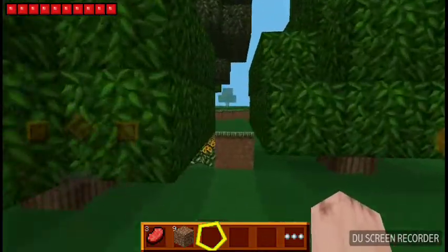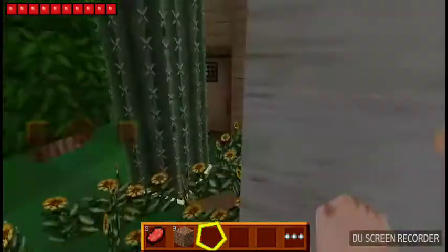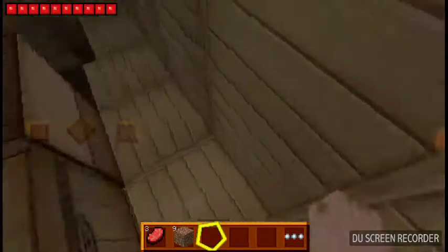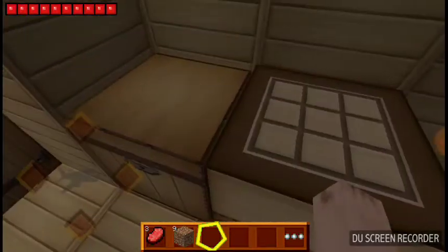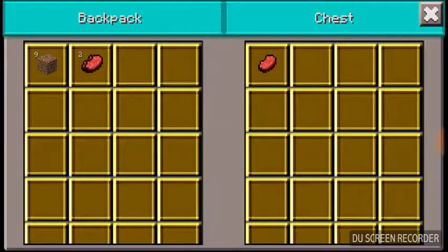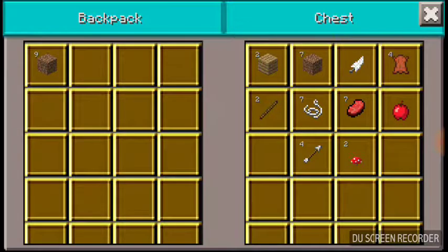Now I'm going to show you some other stuff that I have inside. I have the crafting table, a secret exit, and there's nothing in that chest — I think I'm going to put this food in there. Then I have a chest with a couple of sticks, arrows, and mushrooms.